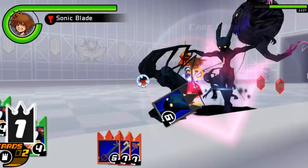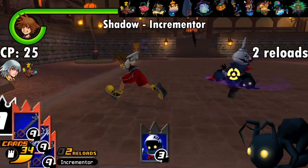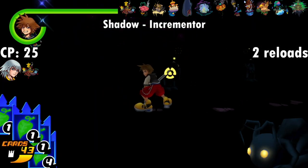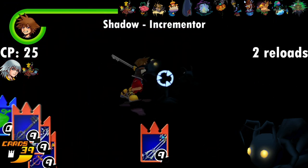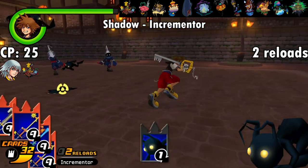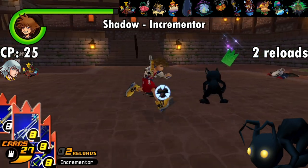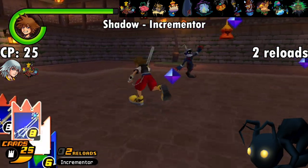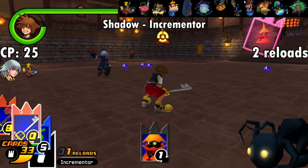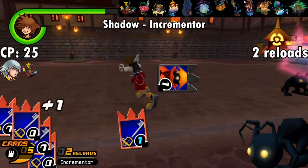Now we can move on to our first card — the Shadow, as basic and common as ever. Due to both their natural frequency and the addition of the Bottomless Darkness card in Recom, you can find these guys in any world besides the 100 Acre Wood. The Shadow card's effect is Incrementor, which increases the value of all your cards by one. For the price and the ease of acquiring this card, it's not too bad, especially in the early game when you're stuck with a bunch of low-value cards and a limited amount of card points. One pretty major drawback, though, is that this card essentially invalidates any zero cards in your deck for 2 reloads, as these will be increased to useless 1 cards.